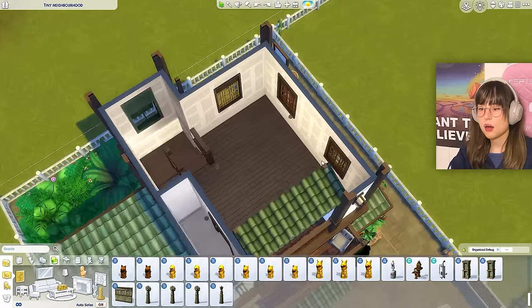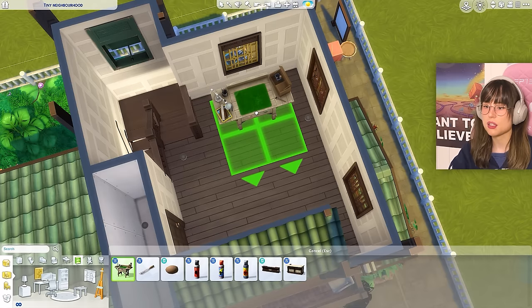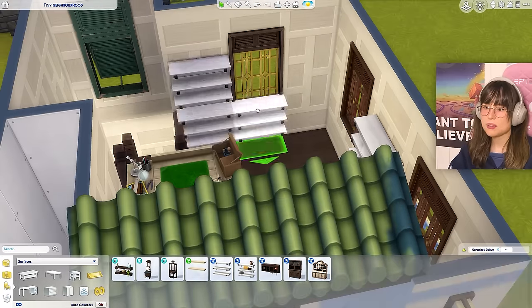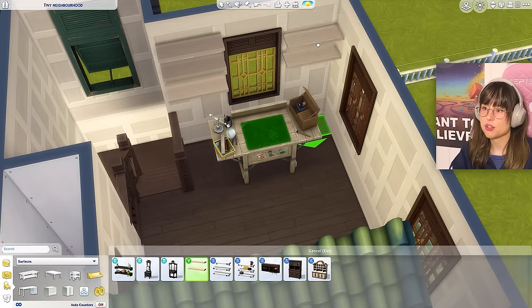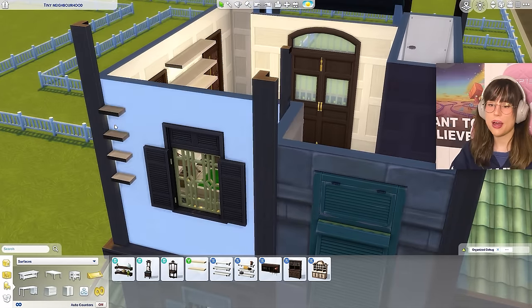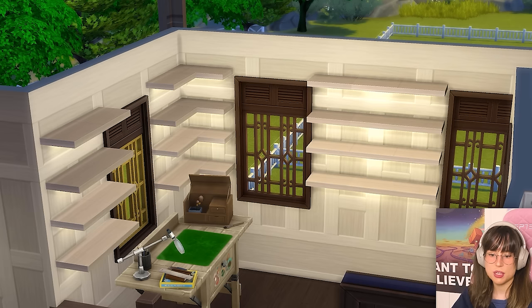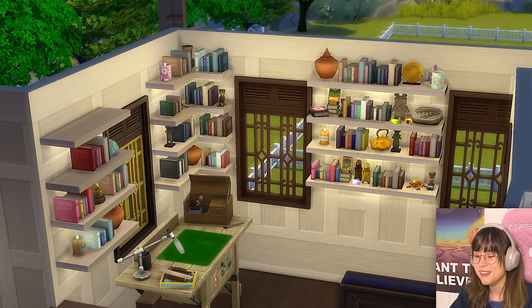The third floor is going to be an office. Placing the archaeology workbench. Trying to put up shelves — the first ones look dark and weird, switching to different shelves. They stick out a bit but I'll find something to hide that. No books in the packs, going base game. Adding statues from the Jungle Adventure pack, candles, and other decorations.